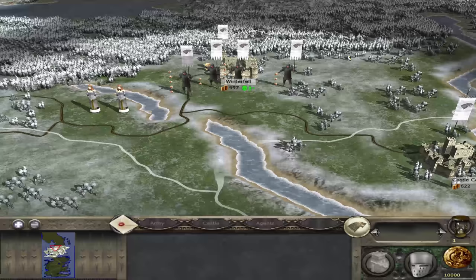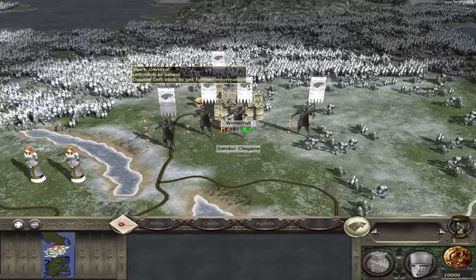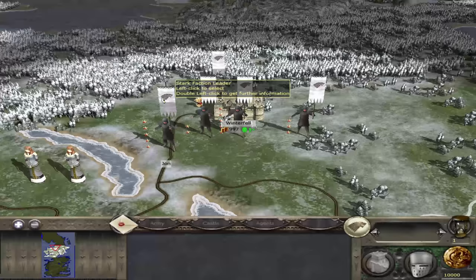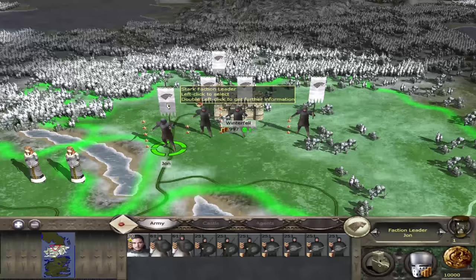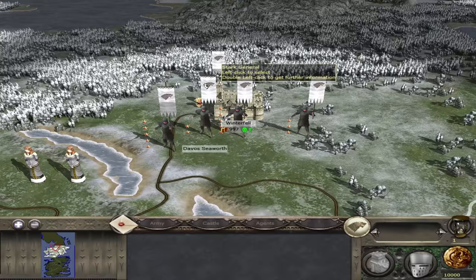We are now in the campaign. Winterfell is standing strong, and we have a whole host of characters to help defend it. We have Beric, we have Clegane, we have Davos Seaworth, and we also have Jon. These characters aren't just lifeless models — they have their own voice lines, which is a really nice touch. If we click on Jon: 'I'm ready.' 'I won't let you down.' He has a whole range of different voice lines, and each of these guys do.